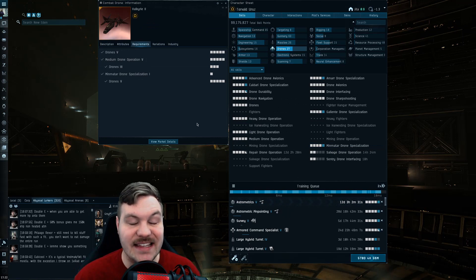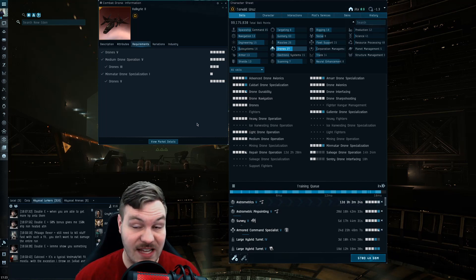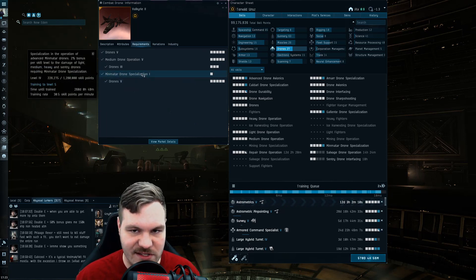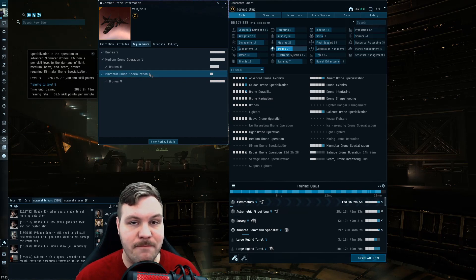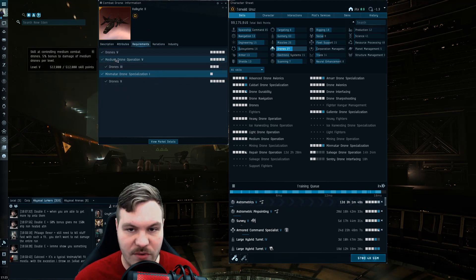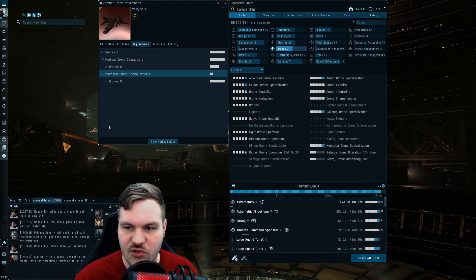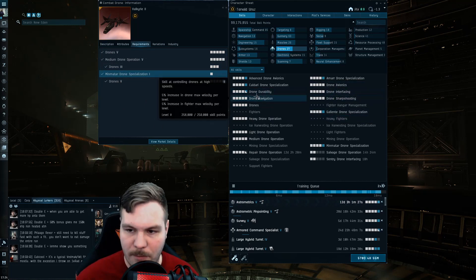The last category is drones — Gila pilots, pay attention. I have a Valkyrie Tech 2 pulled up because you'll use these a lot in Gammas. One important distinction: Tech 2 drones get a bonus from Medium Drone Specialization or the Minmatar Drone Specialization skill, so they do more damage. Faction drones have better application and more hit points, so choose based on the situation. Medium Drone Operation increases damage of all medium drones. Drone skill level — you don't need level five for a Gila, but I recommend training it since you'll often deploy five drones in EVE.